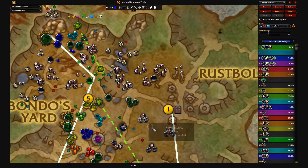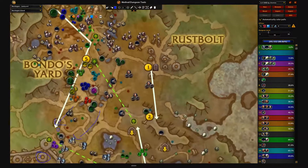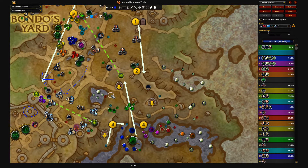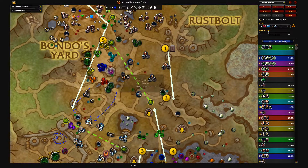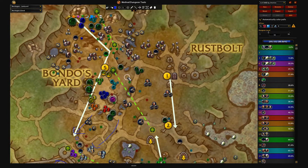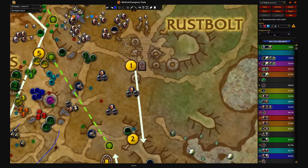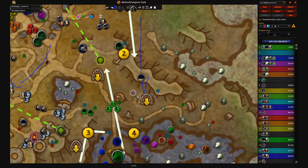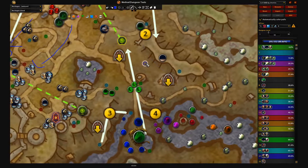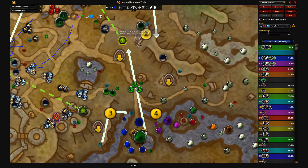All the enemies are pretty much static across the Tyrannical routes. The only time things change is during Fortified week — you'll have to pay more attention to crawlers and scrapbots because their damaging abilities matter a lot more. We start from here and go straight down to Gunker. Pull this first guy, and if you have a stealthy, have them grab this spot as well — that gives you two sparkbots.